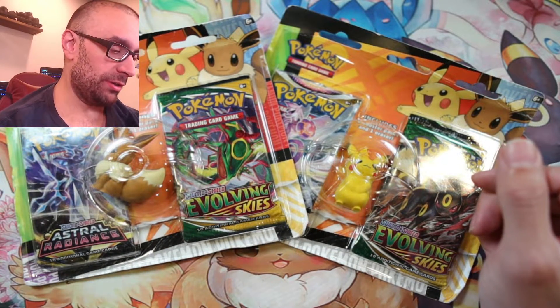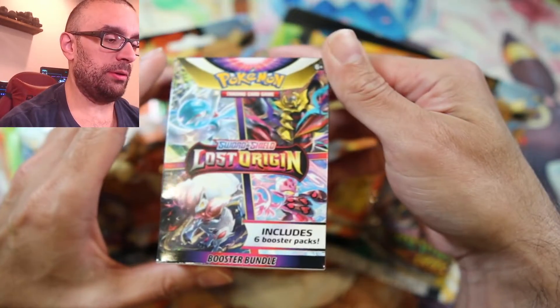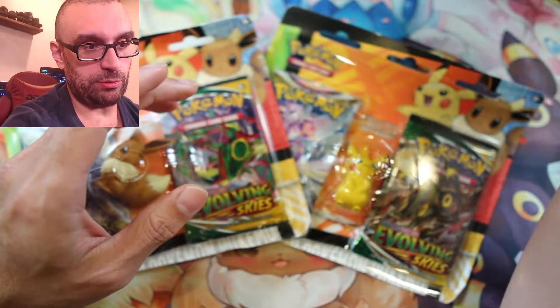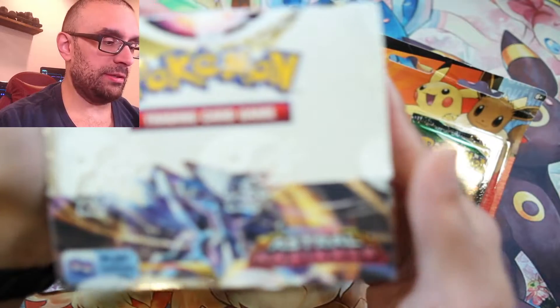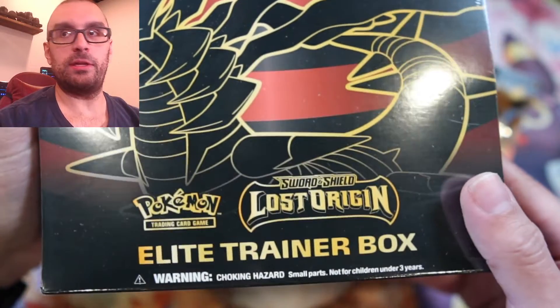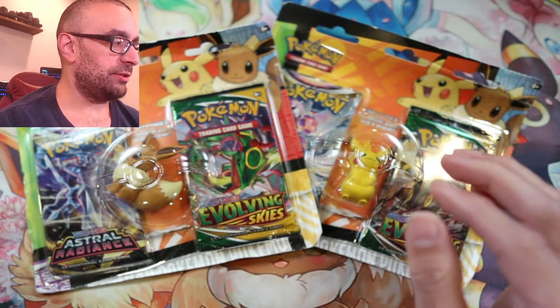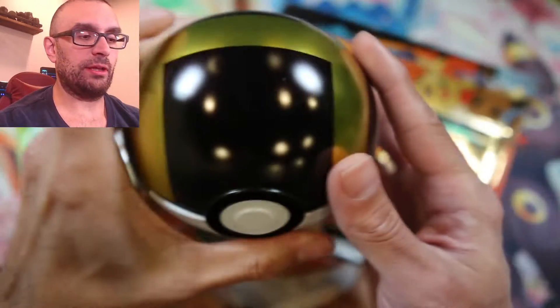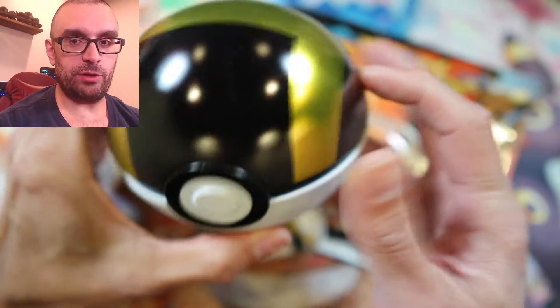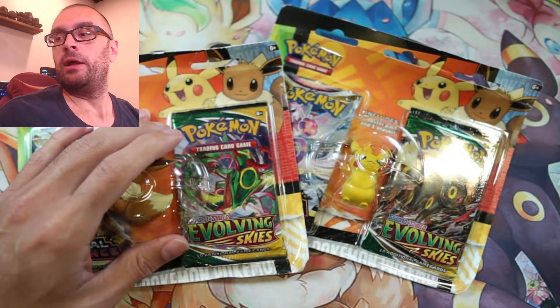We've got a lot to do — a lot to open over the next few months. We've got some Lost Origin booster bundles that have like six bundles in it. We've got an actual two booster packs like this — one's Astral Radiance, and we also have two Lost Origin ones of these as well. A lunchbox, an Elite Trainer box — we have two of those. And we have an Astral Radiance Elite Trainer box as well. We have a couple of Poke balls like this to open too. So hit that subscribe button — greatly appreciated, and we have more stuff coming.